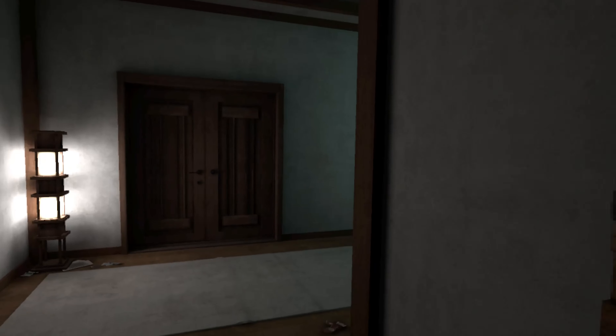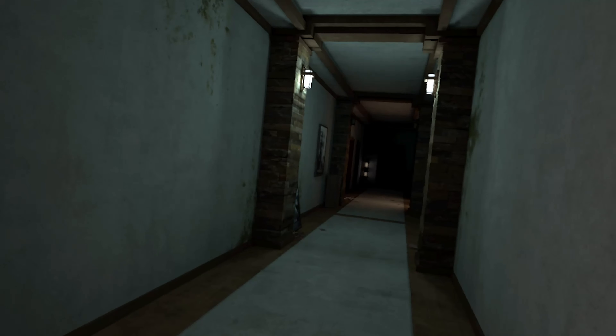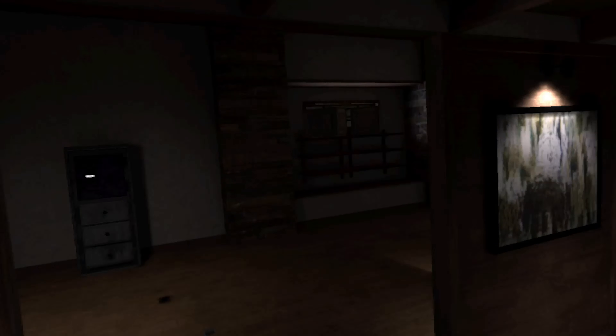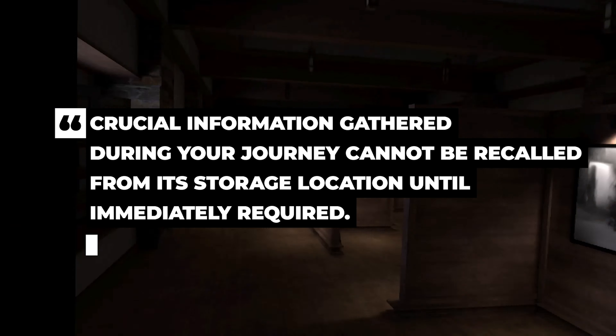Wraith the Oblivion Afterlife doesn't let you skip dialogue regardless of how many times you've repeated a section, or even if there is already dialogue being played. You are forced to endure it as you seek out a save point. Subtitles don't always match the dialogue you're hearing, and aren't even always visible, including during the pitch black death screen.